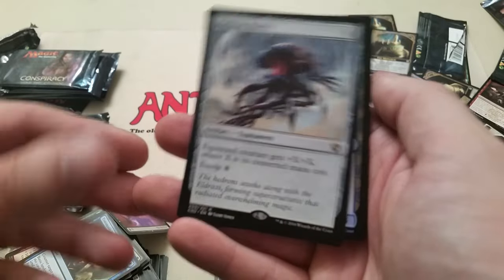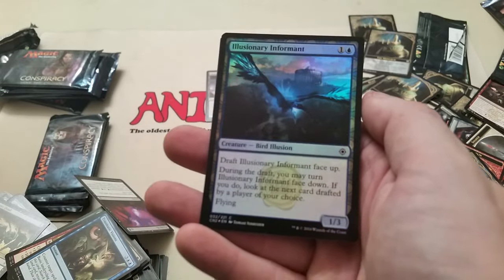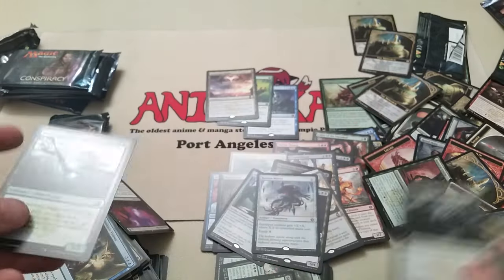Hedron Matrix. And Illusionary Informant as the foil. And the Rank and Vile symbol. And another Soldier token.